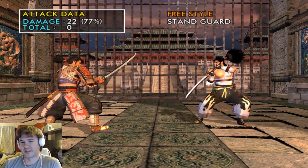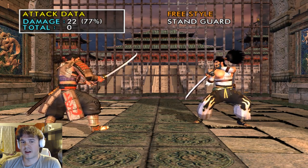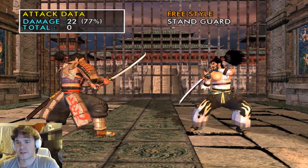You can focus on doing stuff that Mitsu actually wants to do: sidestep B, doing lows, mixing in throws. You're able to allocate more brain power into in-the-moment clutch decisions instead of showboating. He's no Setsuka — she's definitely harder. Even Taki has at least a handful of Just Frame moves, if my memory serves correctly.